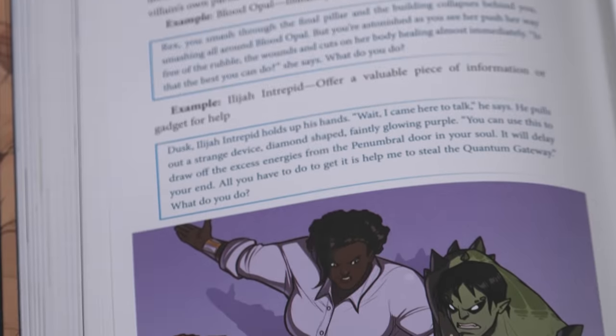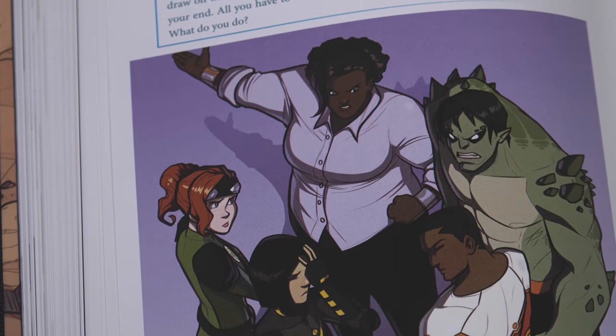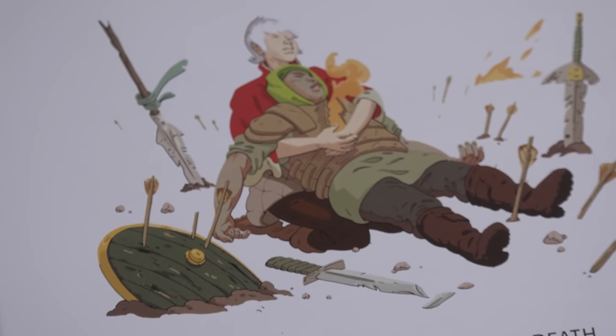The X-card is a piece of paper with an X drawn on it that players can hold up at any time to indicate they're uncomfortable or unhappy. GMs and other players can move the story on and away from the troubling matter, and later GMs can check in to see what new topic might need to be added to the group's lines or veils. This kind of thing takes minutes to discuss and makes sure everybody enjoys themselves.